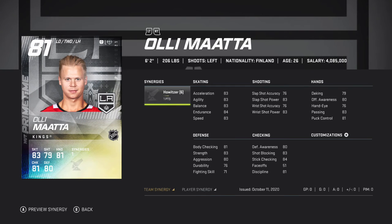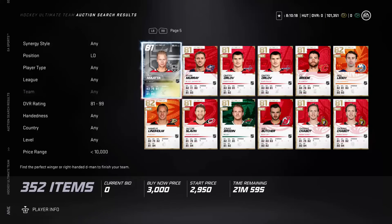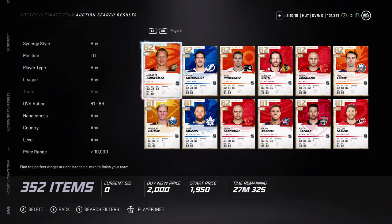Olimata — 83 speed, 80 defense. I don't know about that. I wouldn't recommend that one.